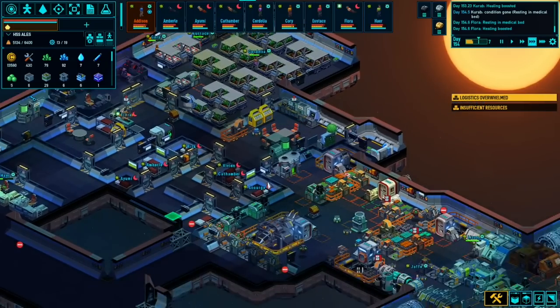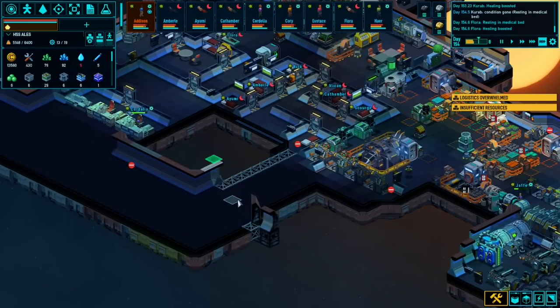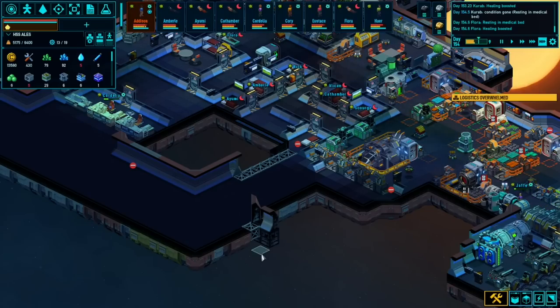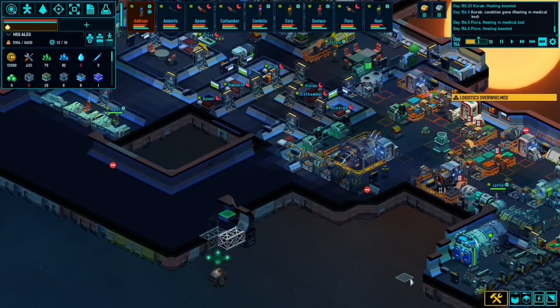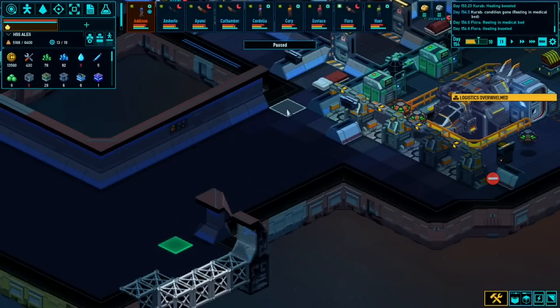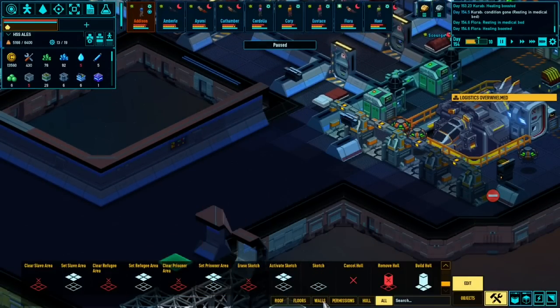I think everyone is feeling a little under the weather at the moment, so Flora is not the only one. We'll put that airlock in now - actually we can get to it. Nobody's sleeping in this area so that's alright. We'll go to objects and find the airlock. Let's go times one. We're going to place an airlock and swing it round - put that in there.